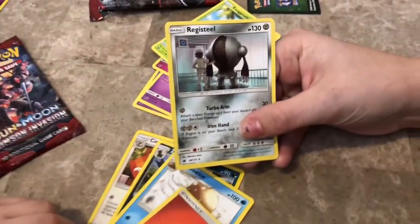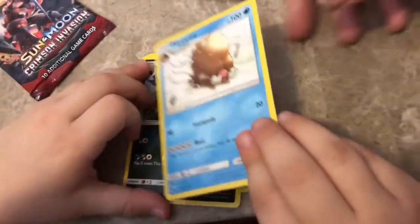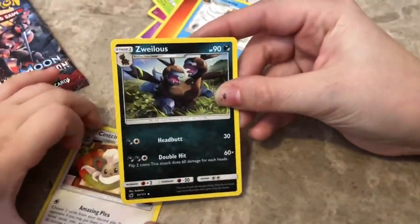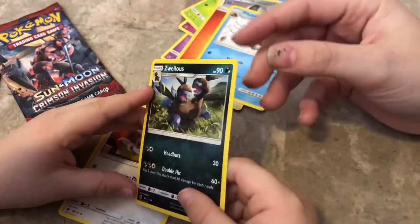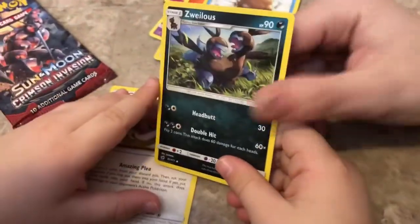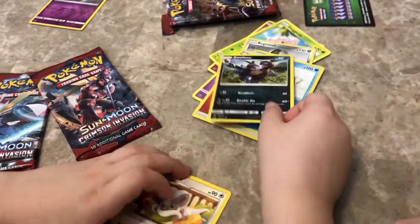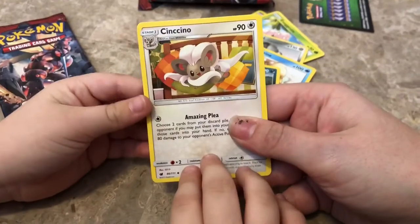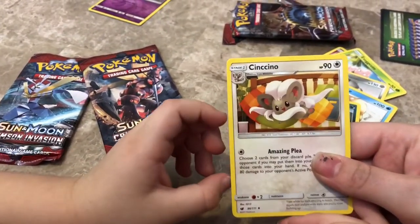Let's see. Registeel. Energy, a fire energy. Piloswine. Zwellius. It's kind of shiny. Let's see. No, it's just a regular card. Cinccino. Chin... no, it's Cinccino. Cinccino?